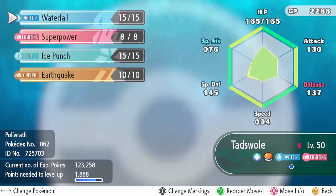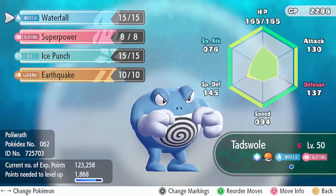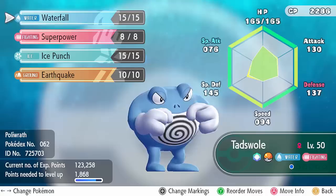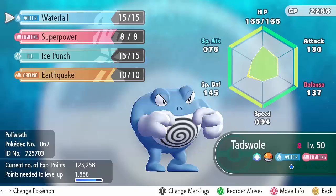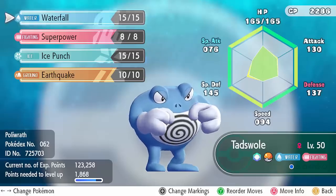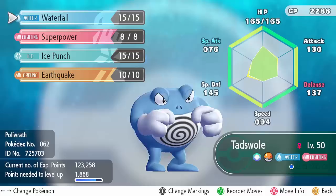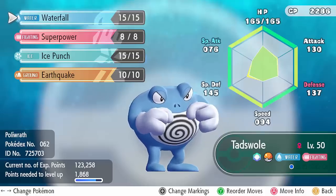Next is Poliwrath - I need a hard switch into Mega Gyarados and it resists both its STABs. It should be able to tank hits for quite a while with an Impish nature to make it as defensive as possible. Superpower hits a lot of his team for a lot of damage, and I slotted Earthquake to hit Alolan Golem a bit harder, but more importantly Tentacruel - it will do a ton of damage to Tentacruel. So that's Tadswold the Poliwrath.